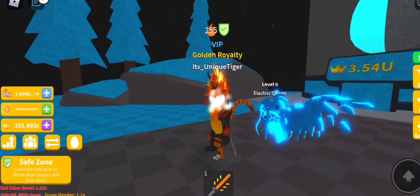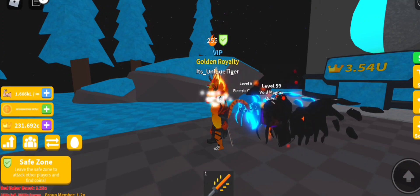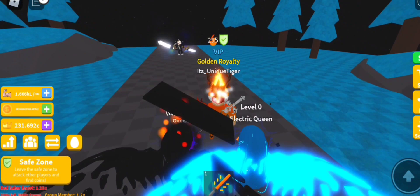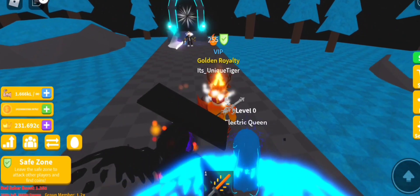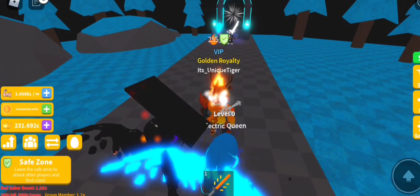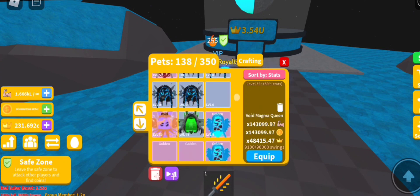As you can see, this is exactly a copy of the magma queen. Let me find my void version — there, void magma queen. Look at that — it's exactly the same pet. Look at the wings, the hair and everything. The one difference is the block on top, because when it gets to void it has like a little lights-block roof because of the particles.